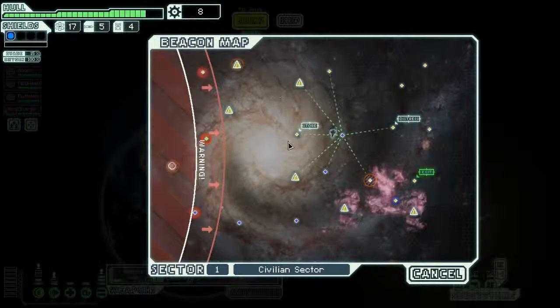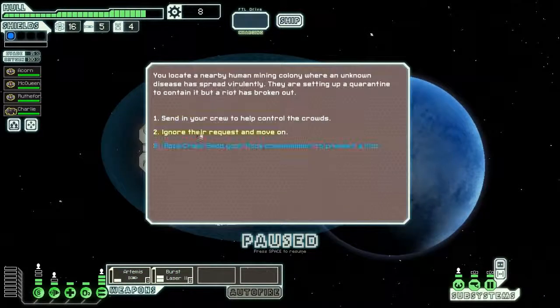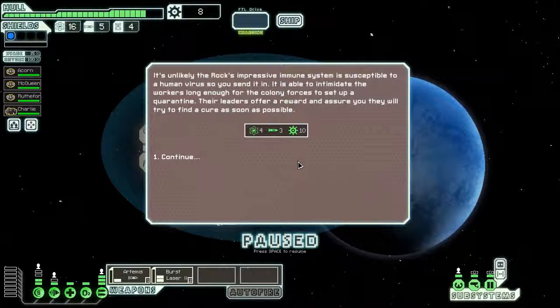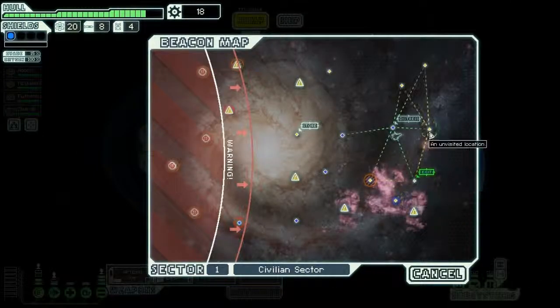We only have eight scraps so we're not going to the store. You located a nearby human mining colony where an unknown disease has spread virulently. They're setting up a quarantine but a riot has broken out. Send in Charlie! It is unlikely the rock's impressive immune system is susceptible to a human virus, so you send him in. He intimidates the workers long enough for colony forces to set up a quarantine. Their leaders offer a reward — fuel, missiles, and scrap. Charlie has paid for himself, even though we didn't pay for him at all.